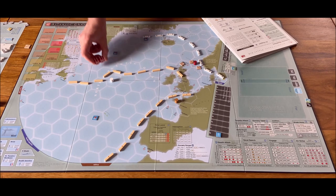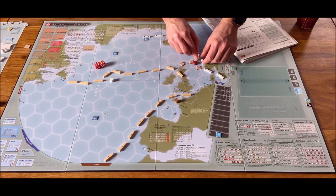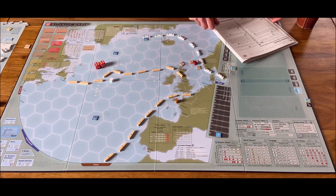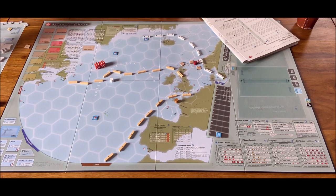12 plus two is 14 — on the airstrike table, 5-9 column, 14 means contact. So they know more or less where the Germans are. The worst thing is that they are damaged. The damage marker means our Graf turns upside down to the downside — that's a lot of minus points for us unfortunately.